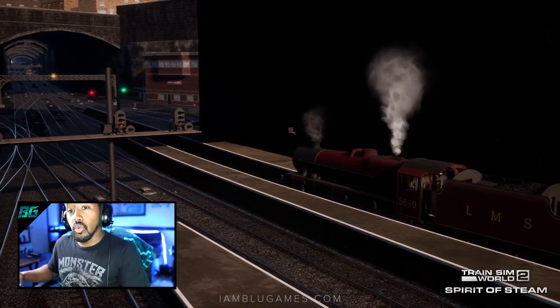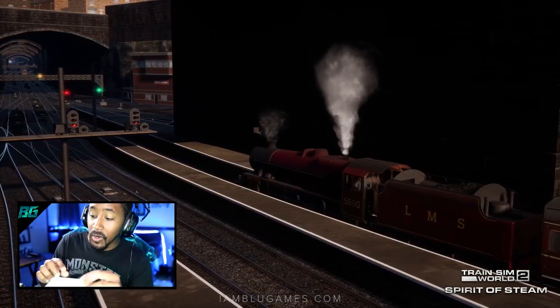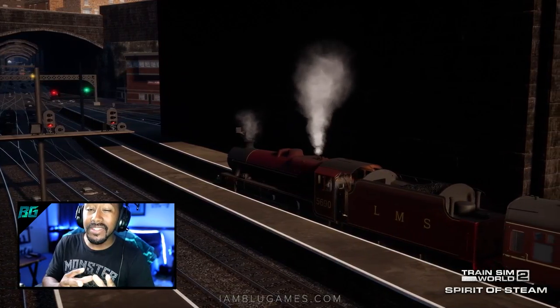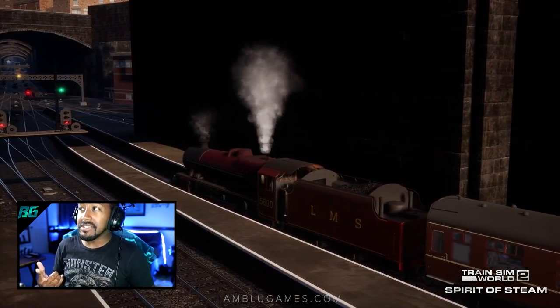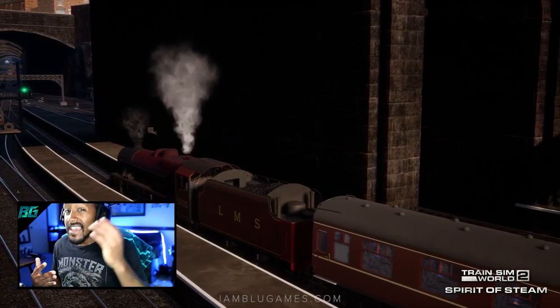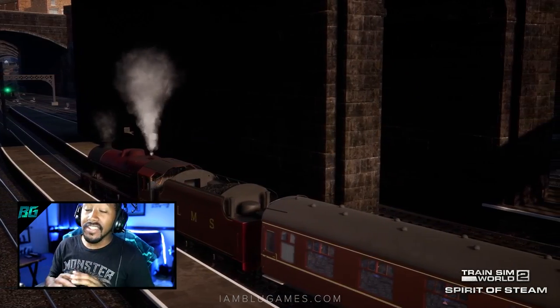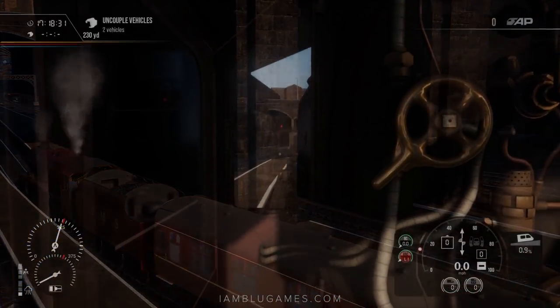I'm rocking the Track IR and the Rail Driver today, but I had to put a business card over the part that shows me the speed. It would only be doing myself an injustice to cheat, so I'm going to do this right. I'm using the Rail Driver and Track IR and that's it — no other help. Let's hop in this thing and get to it.